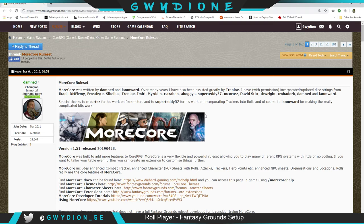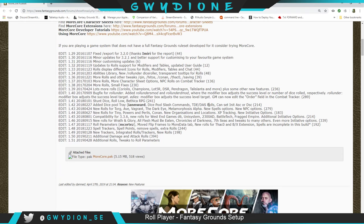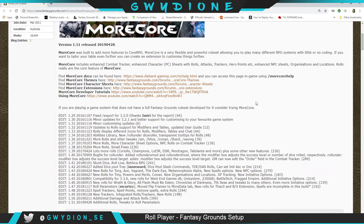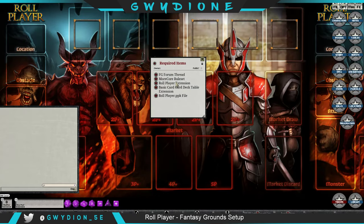You'll download the MoreCore pack file and save it into your Fantasy Grounds data folder where your rule sets are located. There's also a Roleplayer extension — this whole background image you see is that extension. I created a copy so you can just load it. When launching Fantasy Grounds, load this extension from your extension folder, click on it, and then launch Fantasy Grounds with MoreCore.